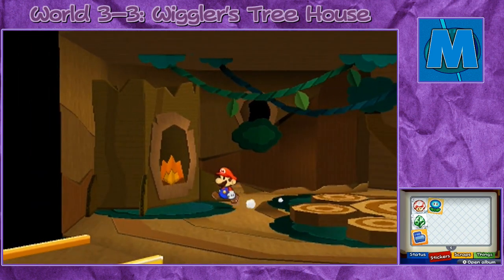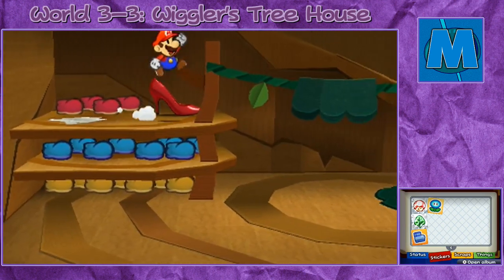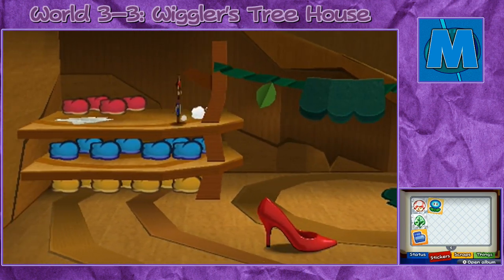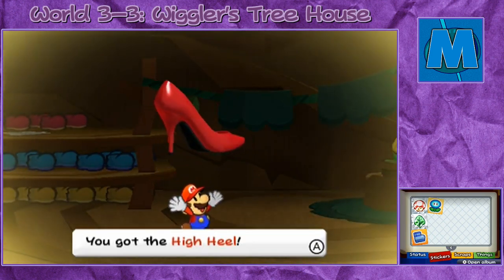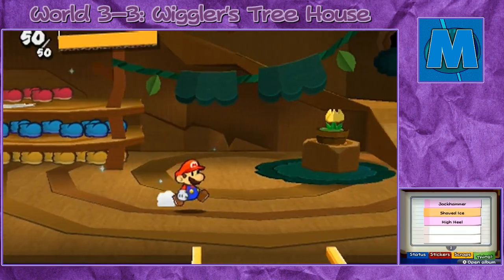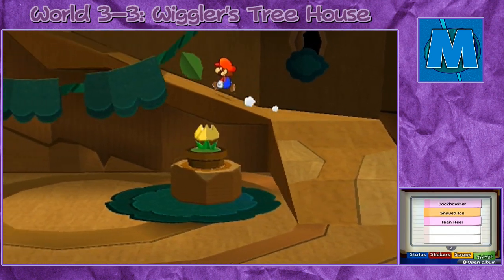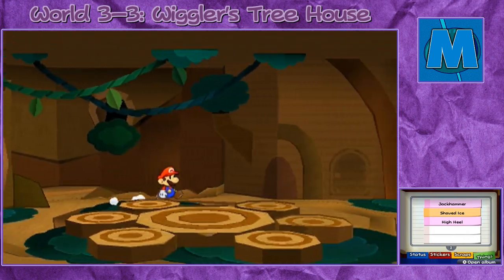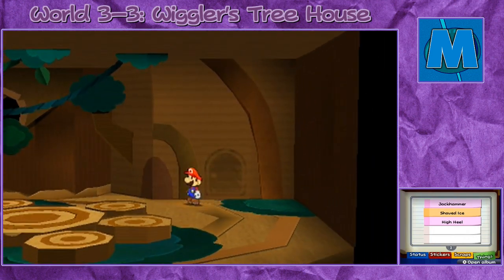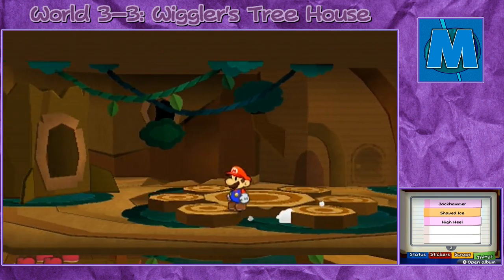If you knock this fire over and jump down there, you can get this thing sticker. You got the high heel! Interesting choice of footwear for a male Wiggler, but whatever — that's all his preference, not my cup of tea. Here you'll see the secret door right there, so let's keep that in mind. Let's take note of all the secret doors that exist.